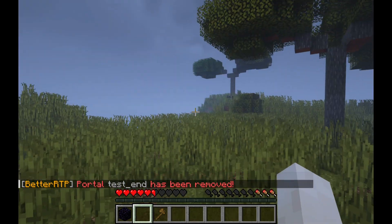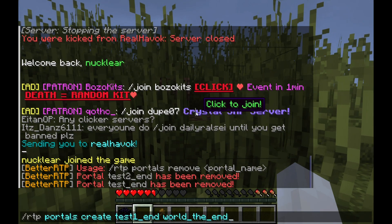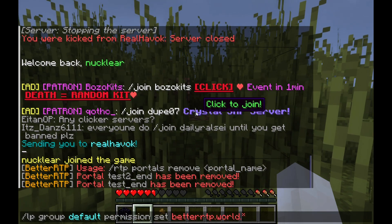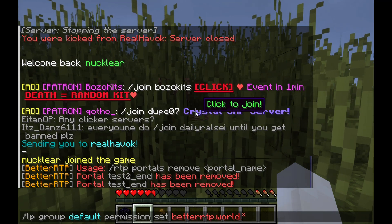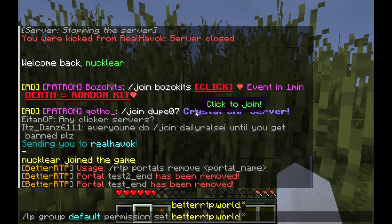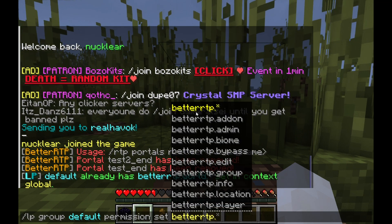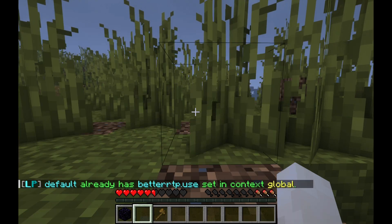Alright, I'm on a test server right now. The first thing you want to do is give yourself the permissions for BetterRTP. So you want to type in 'lp group default permission set BetterRTP.world' — and you can type in the world name that you want, or you can enable it for all worlds. Then you want to type in 'lp group default permission set BetterRTP.use' and click enter.